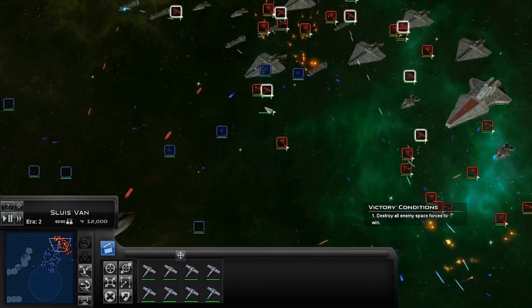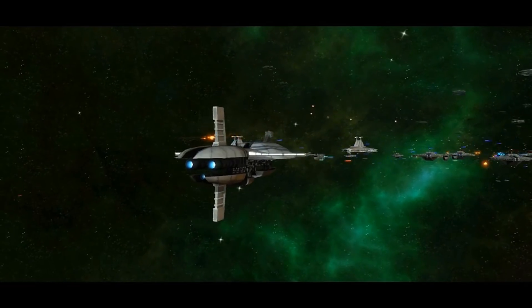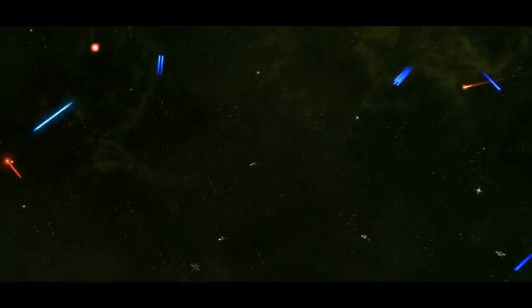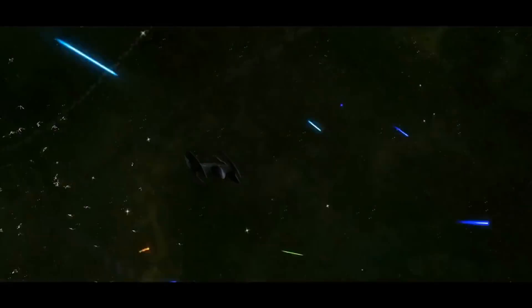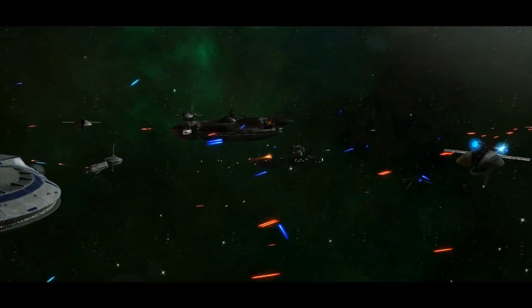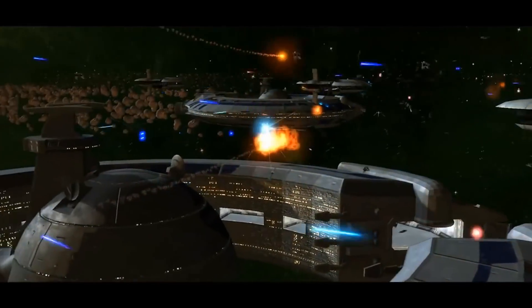They will also have access at some point to the Mandator 2 class, though this likely won't make it in for the first release — it's more likely to be in the second version. In terms of mainline capitals as the Republic, you'll have the Acclamator 1 and Acclamator 2, the Dreadnought-class Heavy Cruiser, the Venator, and the Victory 1-class Star Destroyer. The VSD-1 will come in a little later, and the Venator will be your mainline ship for the first two eras. The Dreadnought will be more common in Era 1 as more of a starting forces unit.